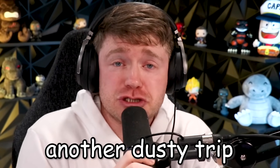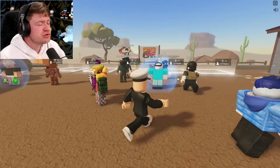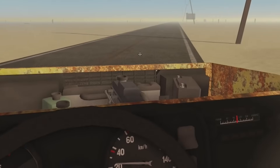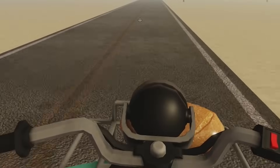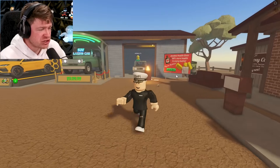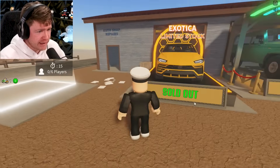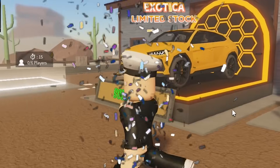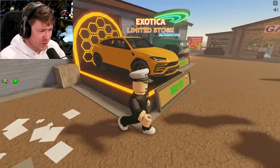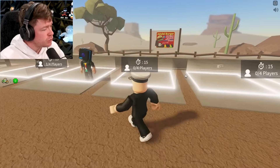We're gonna be taking another dusty trip in Roblox, but this time we got a whole Lamborghini to use. If you guys remember the last time we played this game, we used the car first and then a tiny four-wheeler, and we did end up making it like 15,000 meters. Today you can see it's sold out right here, and we were one of the ones that bought this Lamborghini limited stock car. It looks so beautiful, and I haven't really done any adventures with it yet.